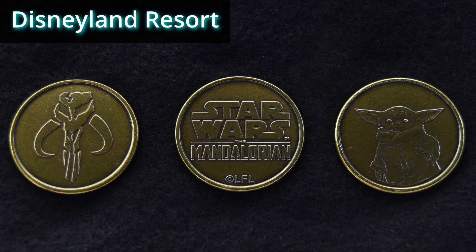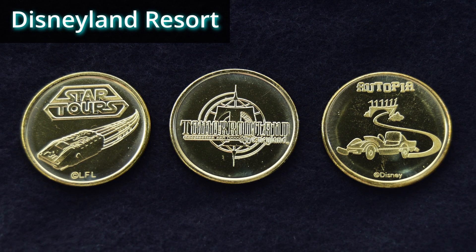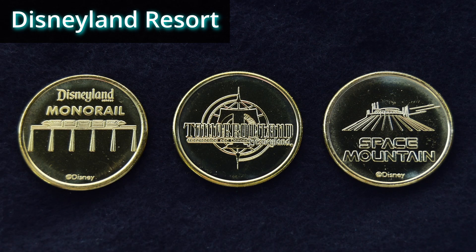These are not Disney 100 medallions — these are the Mandalorian medallions, located in a machine in Galaxy's Edge. I have two designs: the Mandalorian symbol and Grogu. The other two designs are the Mandalorian and Ahsoka. Also not Disney 100 medallions are these gold Tomorrowland medallions in a machine at the Space Mountain exit. I have all four designs: Star Tours, Autopia, the Monorail, and Space Mountain. The back of the coins has the Tomorrowland logo. I'm not sure if this machine is still there, but if it is, these are super nice.